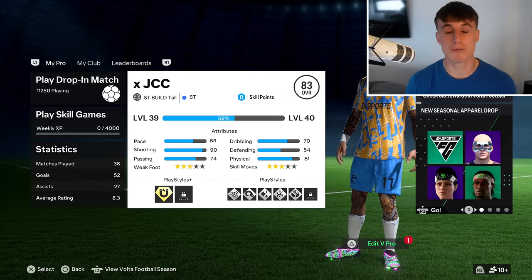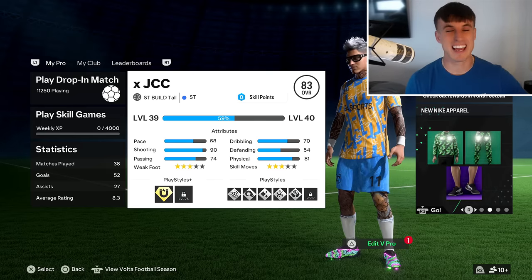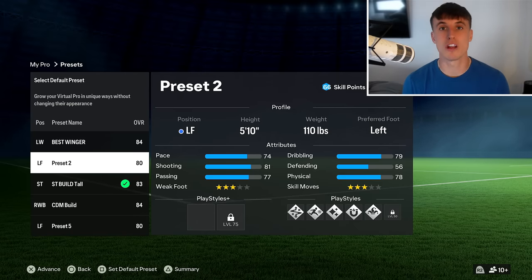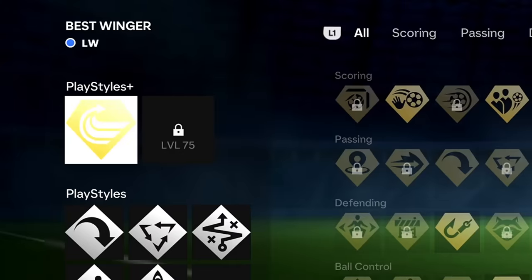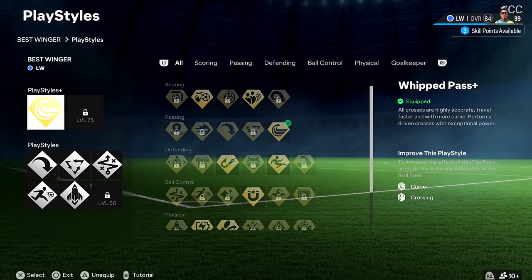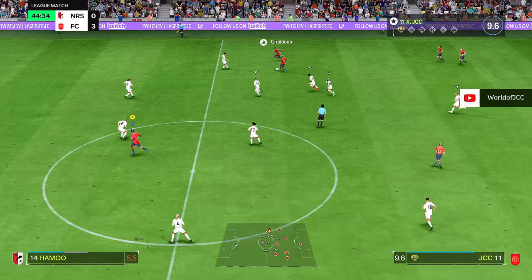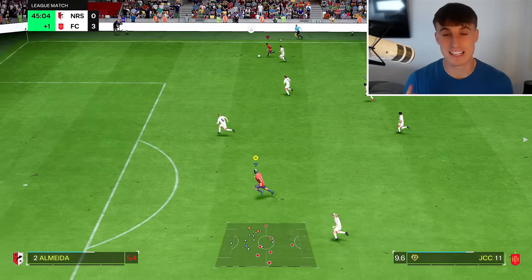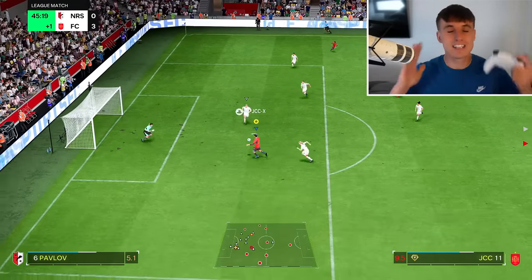Before we get into the big build, your Pro Clubs teammate is going to need to play the smallest height, whack on all the dribbling and pace, and get on the early crosser playstyle. This Whipped Plus playstyle is a must. You can basically cross the ball from wherever you want, just like you're seeing on screen right now, and it's going to work. It's overpowered.